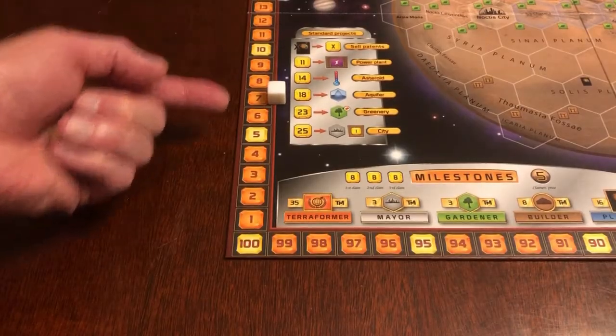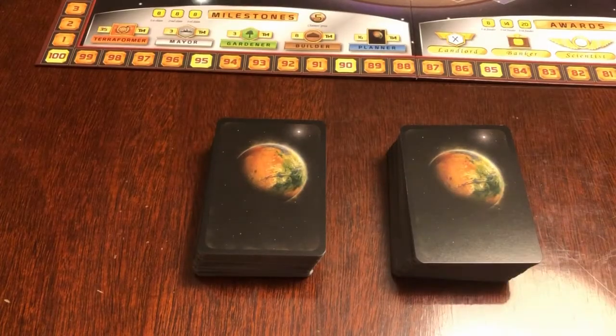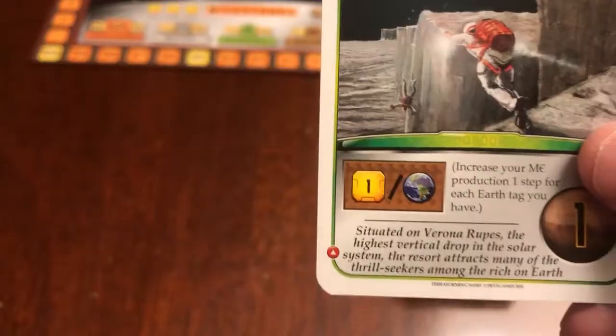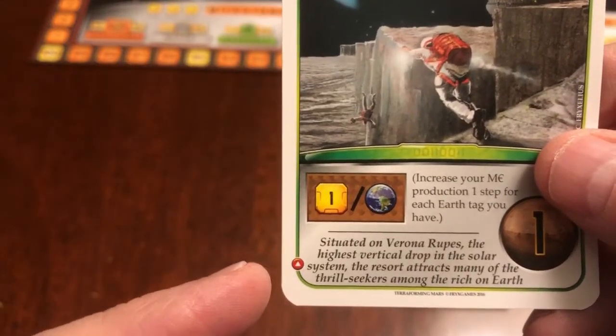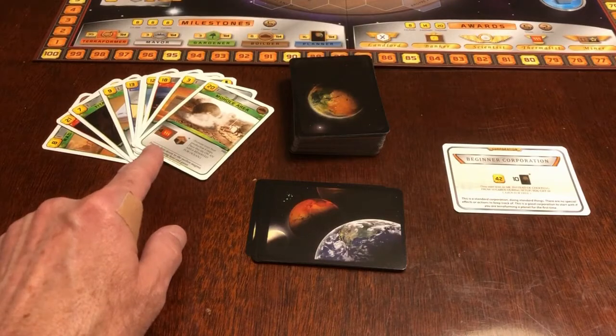You can change where the Generation Marker starts to change the difficulty of the game. Now, shuffle all your cards to create a project deck. If you're playing solo in about an hour, you probably don't even need half of these cards, but if you're playing solo, you do include the corporate cards. Take the top 10 project cards and create your hand.